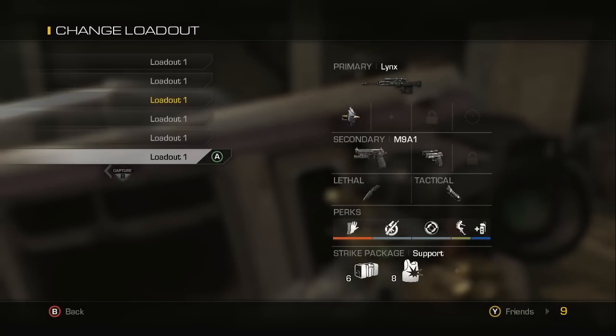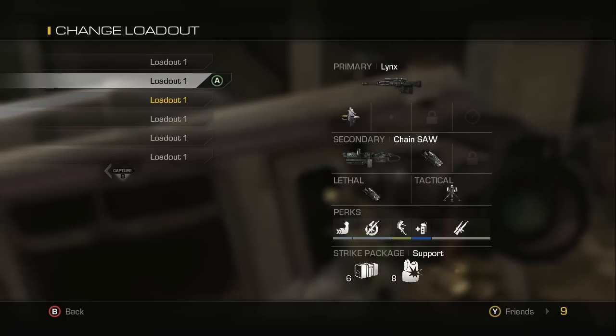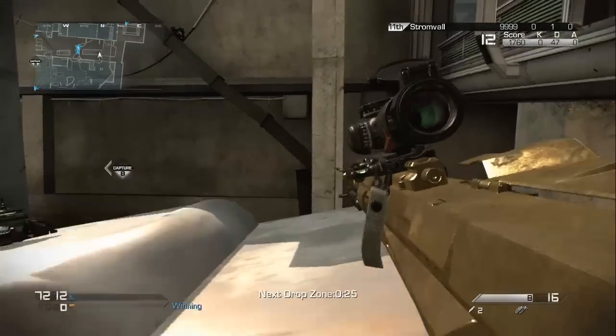So the class you're going to want to have on — obviously you can have it different ways — but this is for my glitch personally that I'm showing you guys. You're going to want to have a chainsaw on with a noob tube. Yes, it has to be a noob tube. You can't use a shotgun, it doesn't work. You can have any tactical equipment on; it's going to make the glitch a little bit different every time.